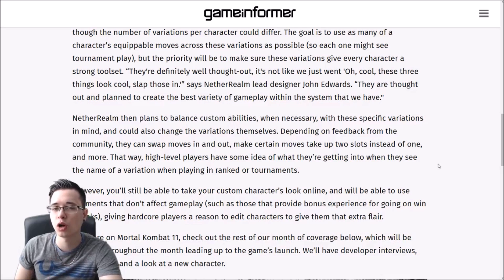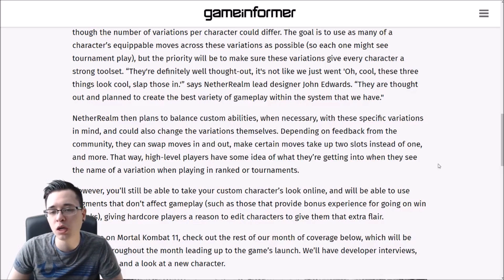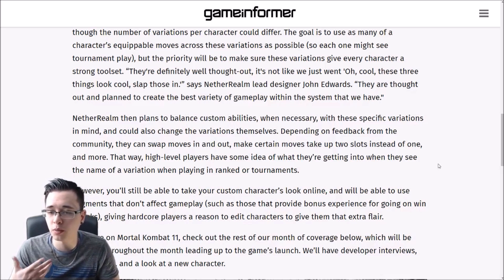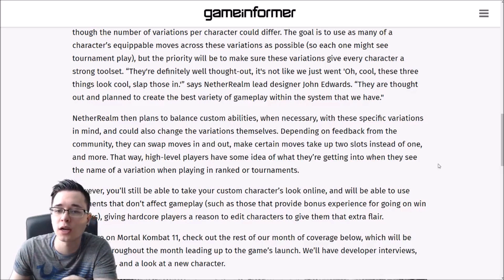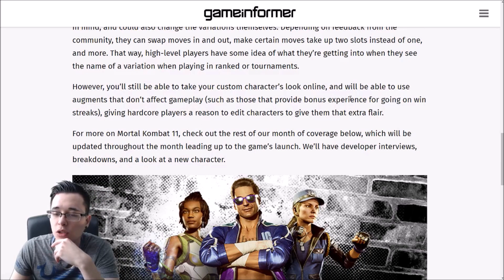For example, Kabal had a move in the beta - the hook grab - that was very strong because it led to extended combo potential. A move like that could be something they look at and say: 'Yeah, it lets you get a full combo extension, maybe that should be two slots,' similar to how Baraka had Gutted as a two-slot move that let him continue a combo like nothing else could. It looks like they're thinking of balancing variations that way so high-level players have some idea of what they're getting into when they see the name of a variation in ranked or tournaments. You'll still be able to take your custom character look online and use augments that don't affect gameplay, such as those that provide experience bonuses for going on streaks.